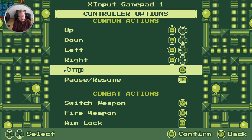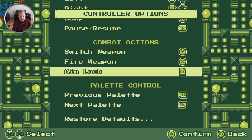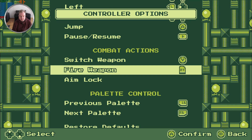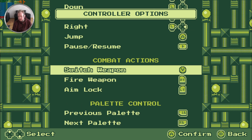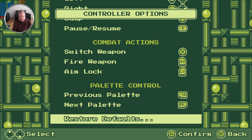Up, down, left, right, jump — jump with the A button. My Steam controller overlay works, which is good. I always need to remap my back button to be jump. Switch weapon with Y, fire weapon with X, aim lock with right trigger, previous palette and next by right on the left. Pause with... jump up, down — seems valid in the simple controls. Jump, shoot, switch weapons — no problem.